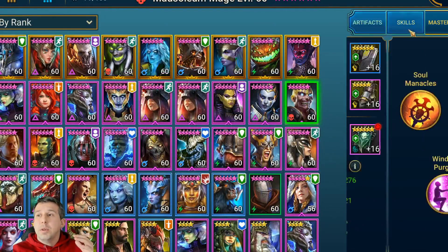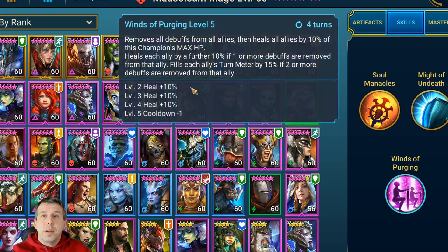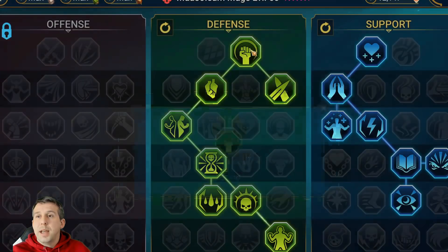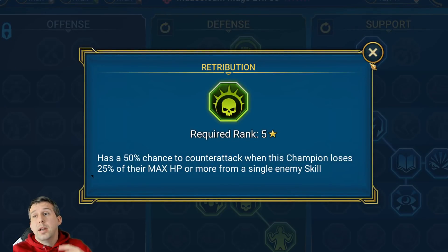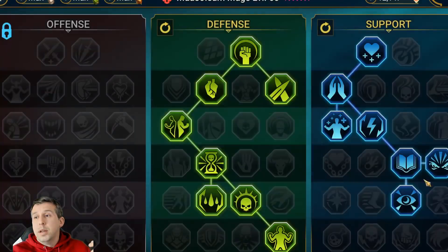Morseon Mage is there to put increased crit rate and increased defense on my team — defensive champions hit harder with that — and block debuffs to prevent freezes and stuns. He also clears debuffs off my team so when my guys get a turn they're not frozen or stunned. I've gone for a heavy support mastery build with extra resistance, reduced damage, a chance to increase turn meter when allies take crits, and a chance to counter-attack — which triggers his A1 Evil Eye to drop turn meter.